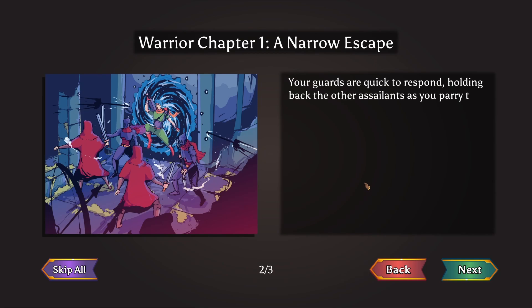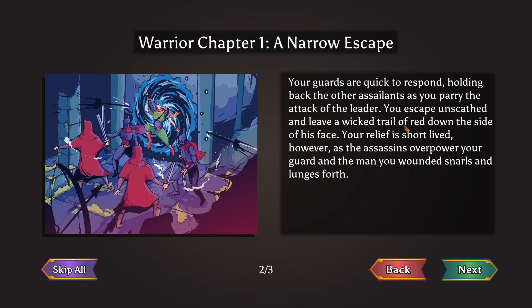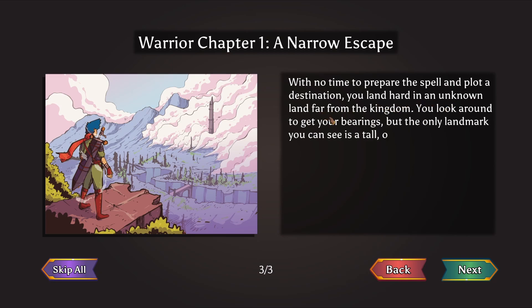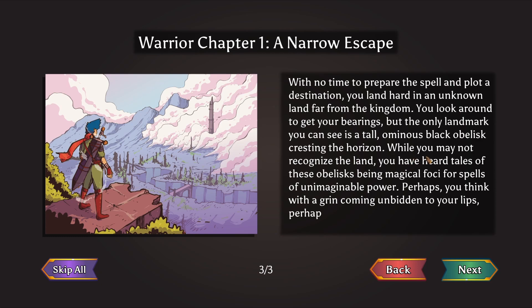Your guards are quick to respond, holding back the other assailants as you parry the attack of the leader. You escape unscathed and leave a wicked trail of red down the side of his face. Your relief is short-lived however, as the assassins overpower your guard and the man you wounded snarls and lunges forth. With all chances for victory extinguished, you desperately call forth a portal and leave through a sword slash in the air. With no time to prepare the spell, you land hard in an unknown land far from the kingdom. The only landmark you can see is a tall, ominous black obelisk — perhaps enough power to save a kingdom.